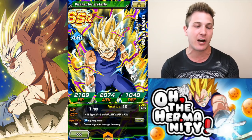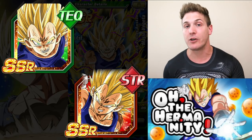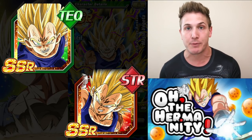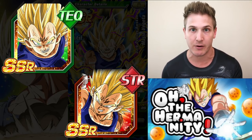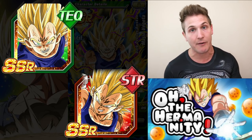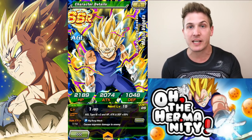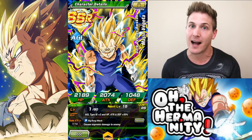So obviously we have AGL Majin Vegeta, Dark Desires, Awoken. There are two other units that you can use to boost the super attack of this unit, but the problem is that they're summonable units — they're not free-to-play units, so you might feel bad about using them to boost his super attack.